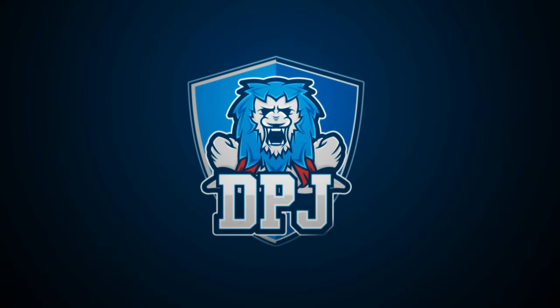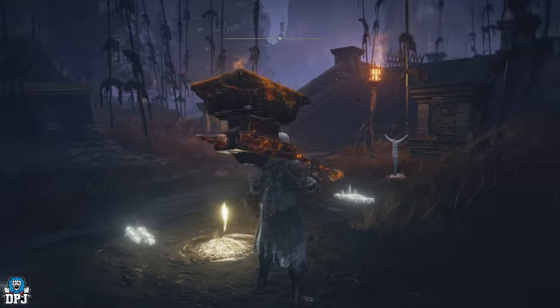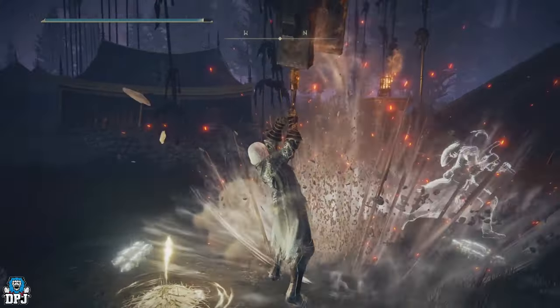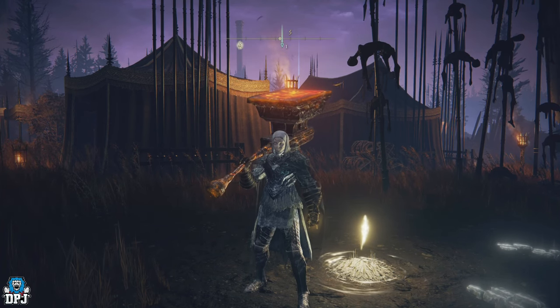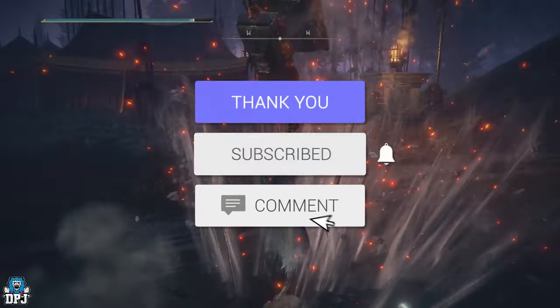I'm back with another Elden Ring video and today I'm going to show you how to get this monstrosity of a weapon called the Anvil Hammer. You do not want to miss this — and did I mention you also get an Ancient Dragon Smithstone with it? How's it going guys, my name is DPJ and if you enjoy the video, leaving a like really helps out.